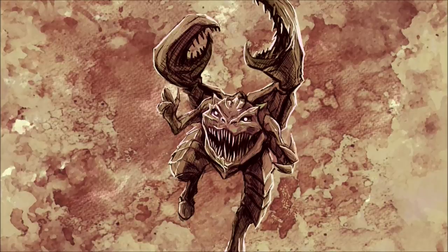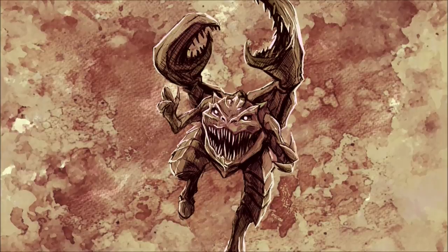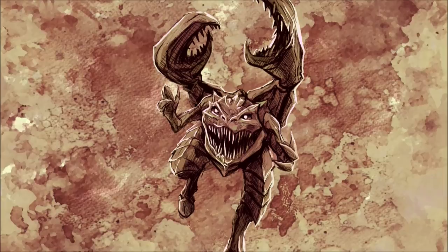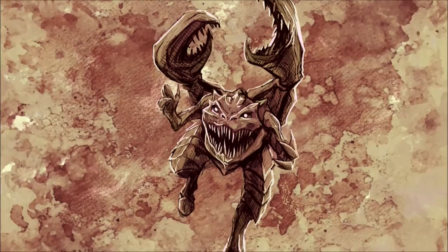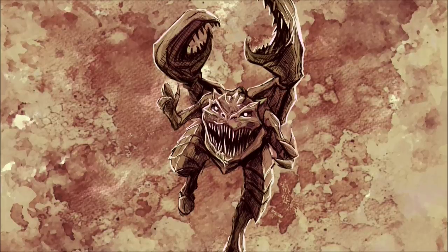As its name implies, the Snapper boasts a large set of jaws filled with dozens of thick, conical teeth reminiscent of railroad spikes. Thanks to their thickness and girth, these teeth are perfectly adapted to crunch through bone as well as the thick armor-plating of other organisms.